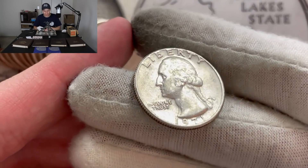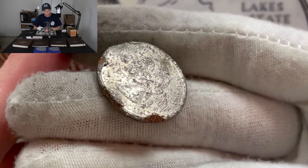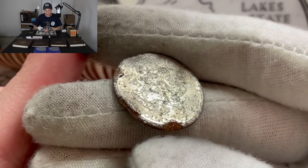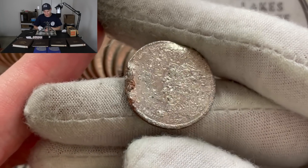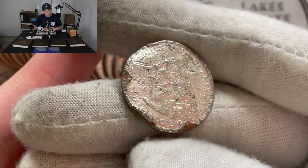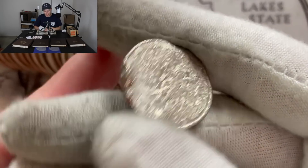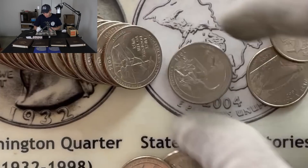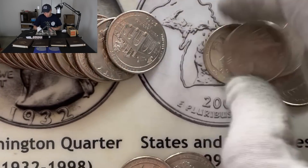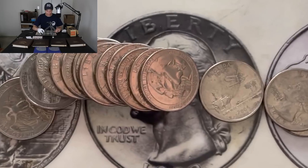First off, we got a '71 right here — unfortunately I see the mint mark over there, that's a Denver. We're looking for no mint mark, and that would be the last one to fill in that spot. And this other coin is super messed up — I don't even know how it got in the roll. It's one of the older state quarters but it's almost unrecognizable. I don't know if I'll even be able to return it; sometimes coins like that just get rejected by the machines.